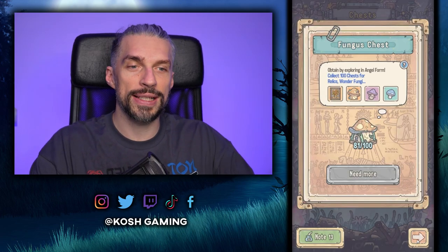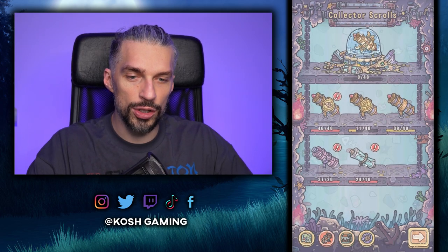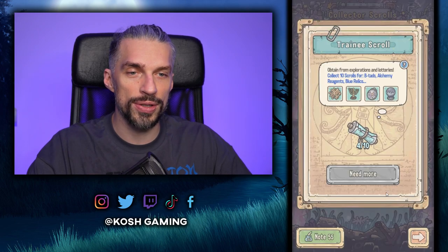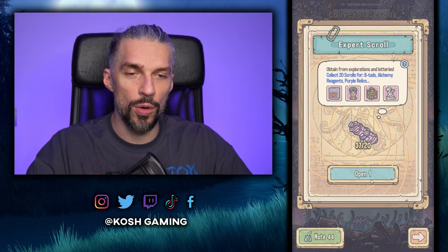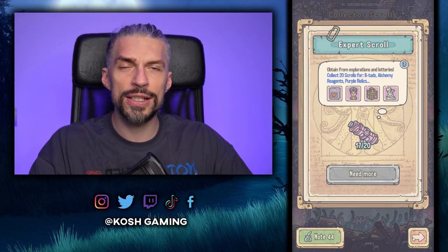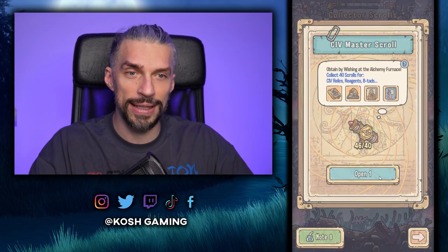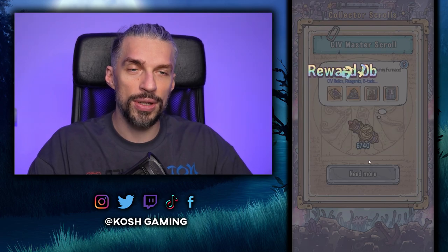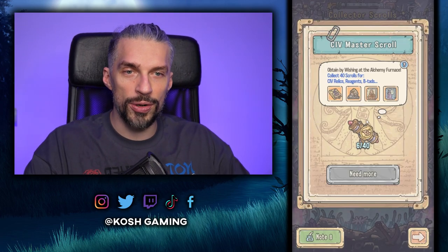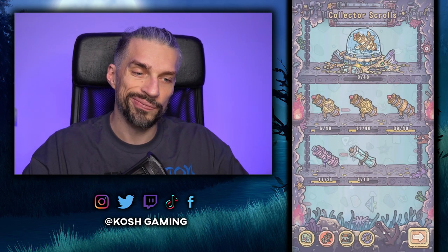We got some mushroom chests and another relic just like that. We also have scrolls — starting with the trainee scrolls, which give us copies of relics we already have. We got one expert scroll from this, and this is all just from the codes — a lot of resources and opportunities.